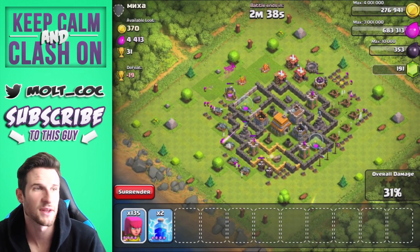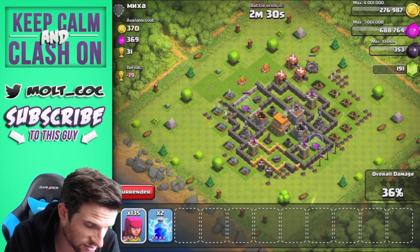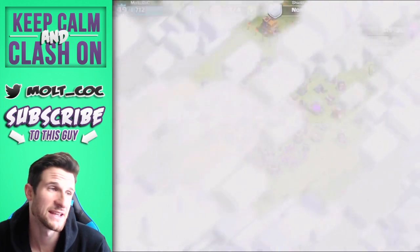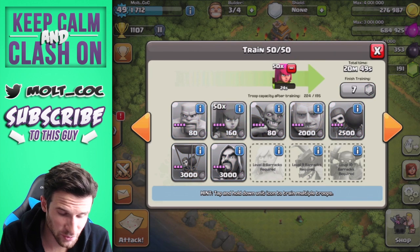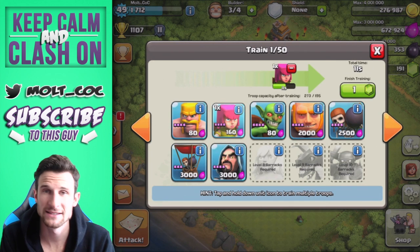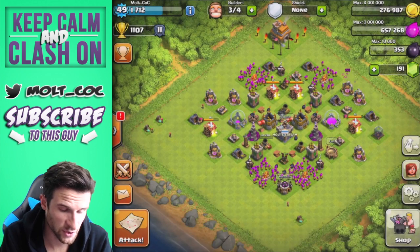We've already got all the gold — I think it was around 50,000 — and we're about to get all of the elixir. The only stuff left is in the town hall and we still have 135 troops. If we find three attacks like that, that'd be 150,000 gold. You can go right back in attacking, taking what you can from each base quickly and easily.